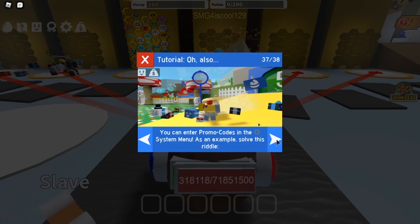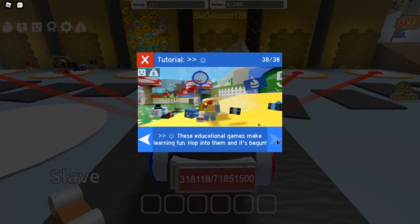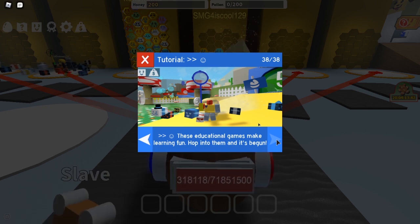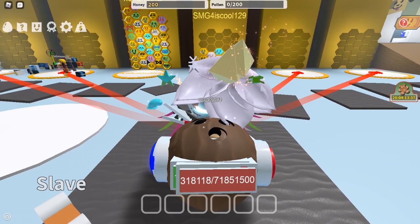You can enter promo codes in the system menu as an example. These educational games make learning fun. Hop into them and it's begun. Oh wow. Okay let's go. Let's see what this is about.